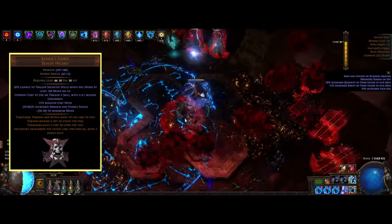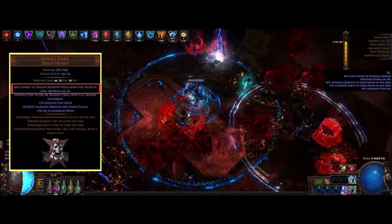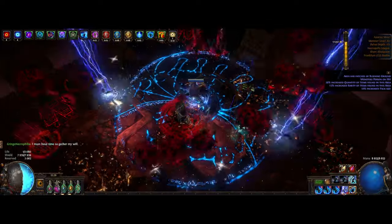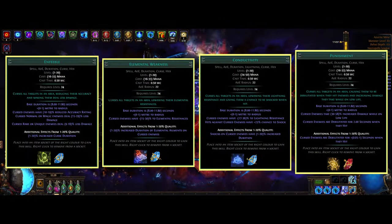By using Kitava's Thirst unique, we get a 50% chance to trigger socketed skills when you spend at least 100 mana, and here we can throw in different kinds of curses, basically triggering them all the time as we go. Currently we have Enfeeble, Elemental Weakness, Conductivity, and Punishment.